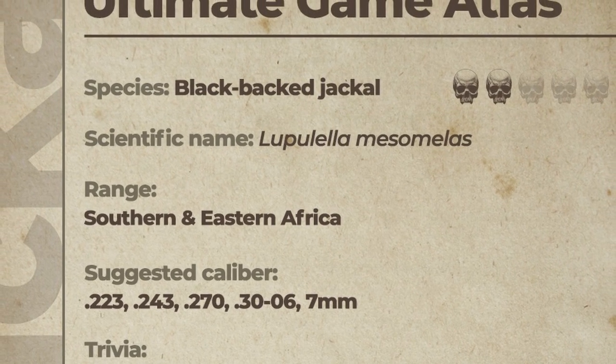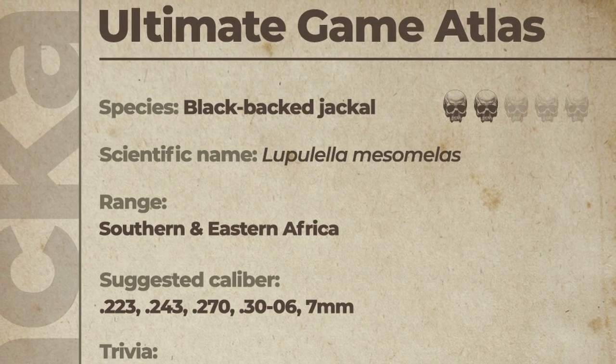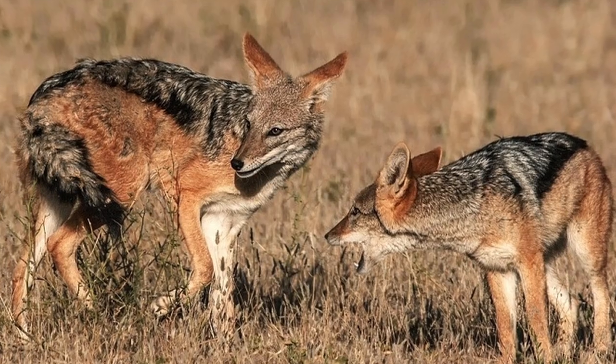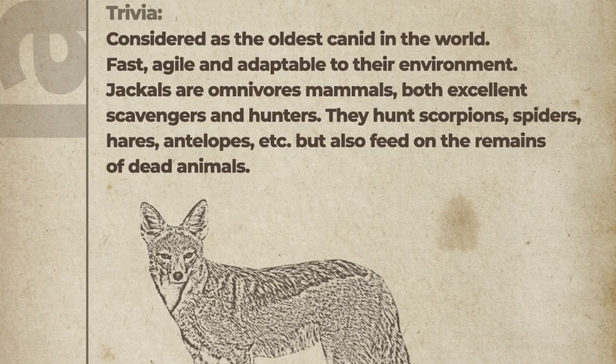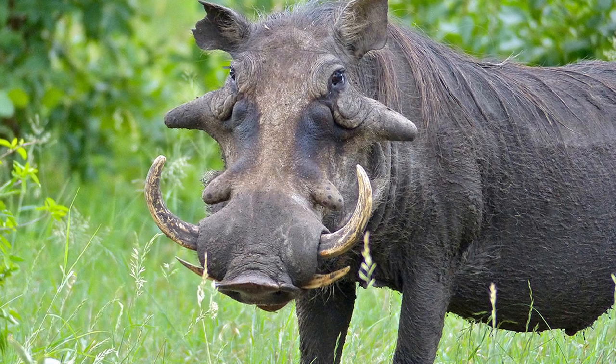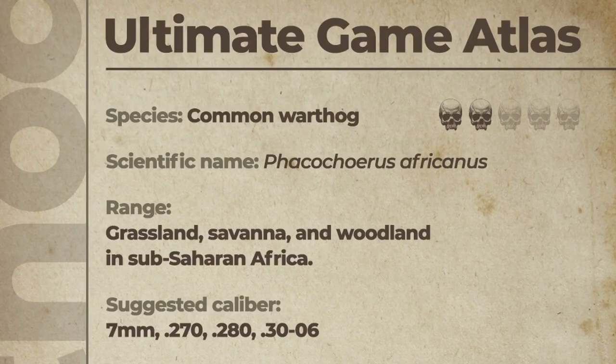The black-tailed jackal has a range of southern and eastern Africa. The suggested calibers are the 223, 243, 270, 30-06, and 7mm. These creatures are scavengers — they feed on smaller animals and dead animals that are just laying around. Their lethality rating is a two out of five.